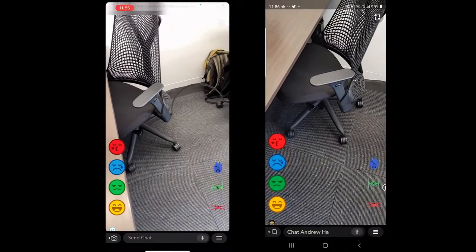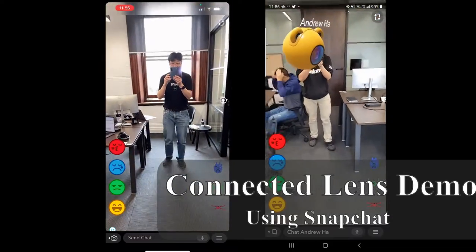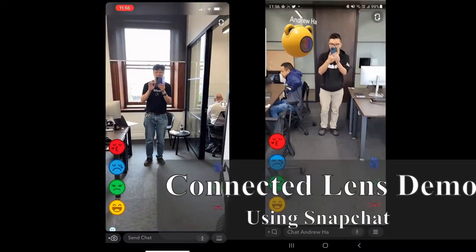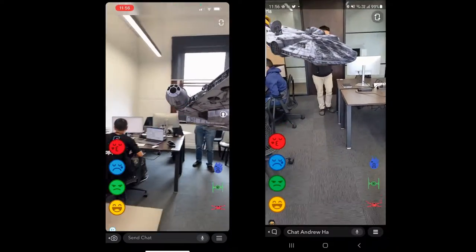So the whole idea is that you can place 3D objects in this, I can place it as well, and then we can see each other. So I can see — place one — there you go, that's a Falcon.